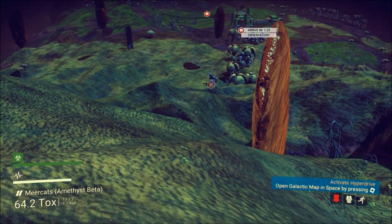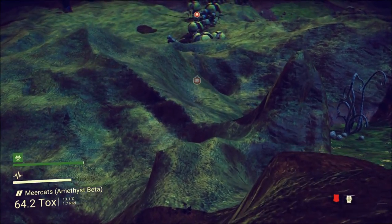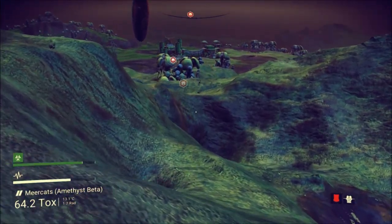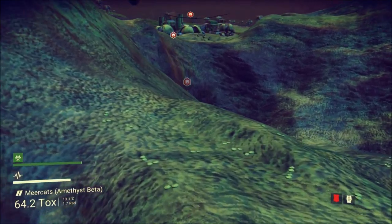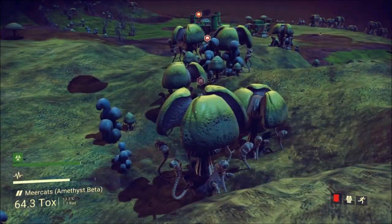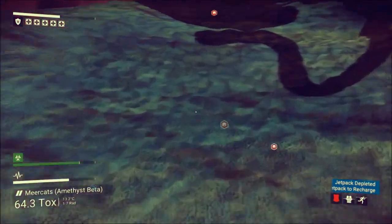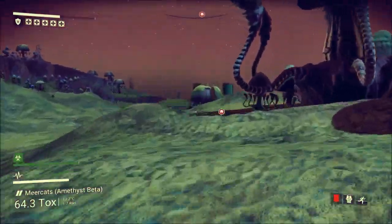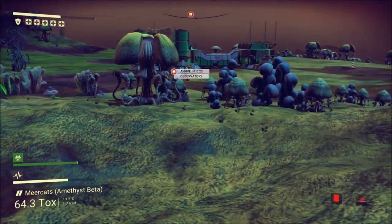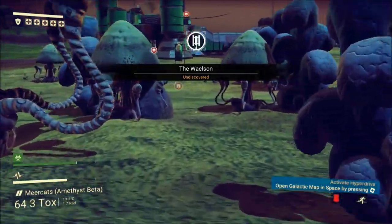It's going to get hurt there. Thank God for this thruster — can you imagine trying to navigate this crap? I deplete it and then I get hurt, that's what happens. Observatory. Hopefully I can sell some stuff there. The Whaleson — I thought it was the Hilton.